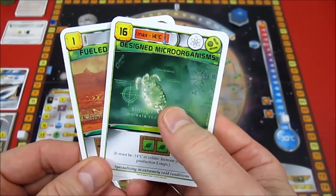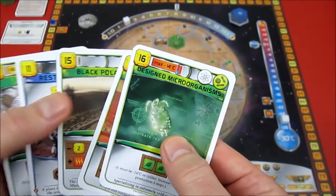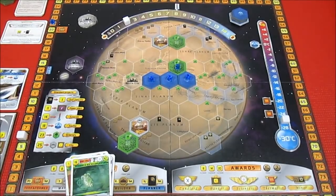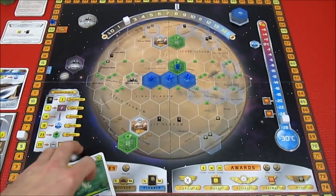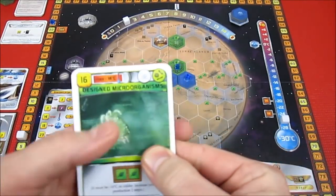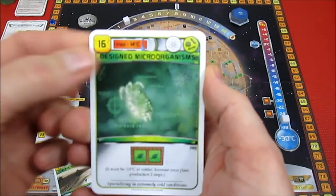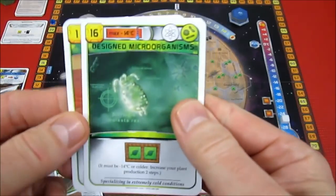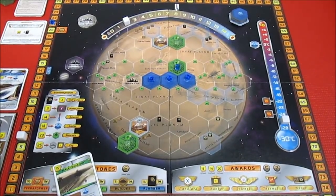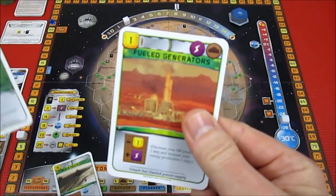Everything keeps hammering my production, so this would cost me 6 if I wanted to do both. I think I will spend the 6 to get those two cards — that's going to leave me 21 Mega Credits. After some agonizing, I am going to play Designed Microorganisms. It's going to cost me 16 Mega Credits. We must be minus 14 or colder, which we are — we're at minus 26, not a problem. That's going to leave me with only 5 Mega Credits, but we are going to increase plant production by 2. That is pretty awesome stuff.